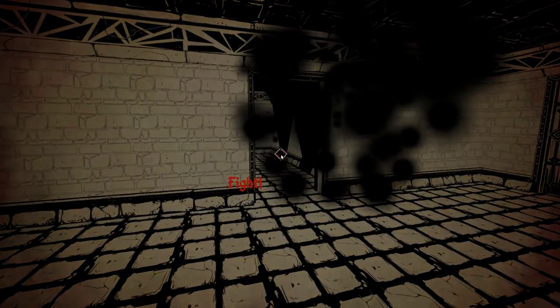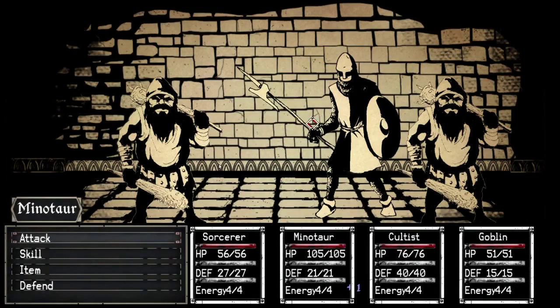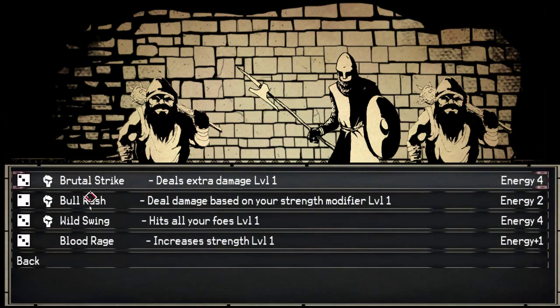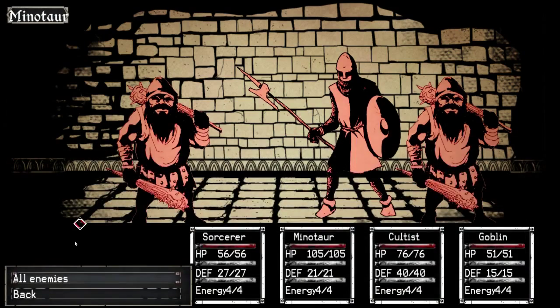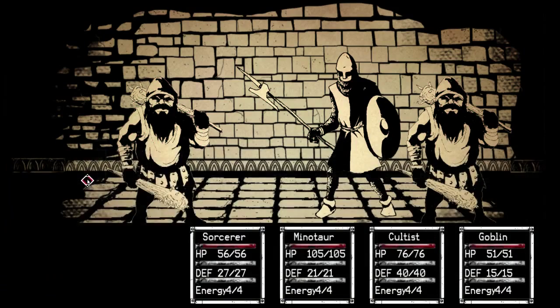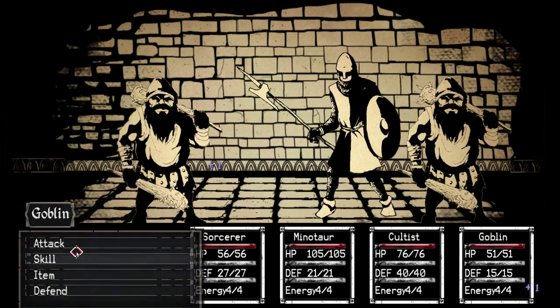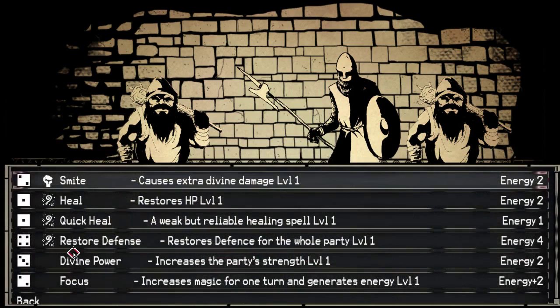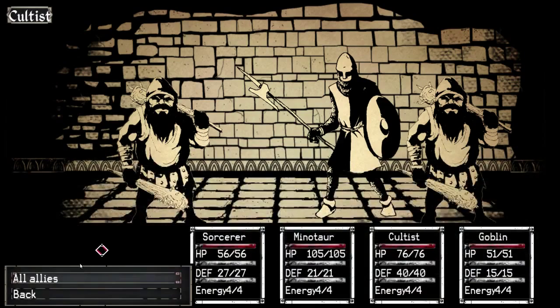Let's charge blindly into this battle. There's a dwarf, there's two dwarves. What is that? Man at Arms - that's a new one. Alright, Minotaur. Go ahead and go with the Wild Swain. Sorcerer, you're going to Black Bolt that first dwarf. Goblin, you're going to go ahead and smoke bomb - we haven't tried it yet. And Cultus, Divine Power.